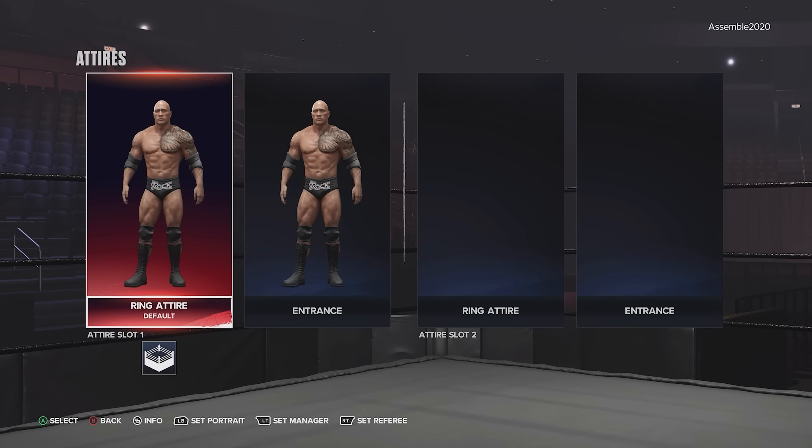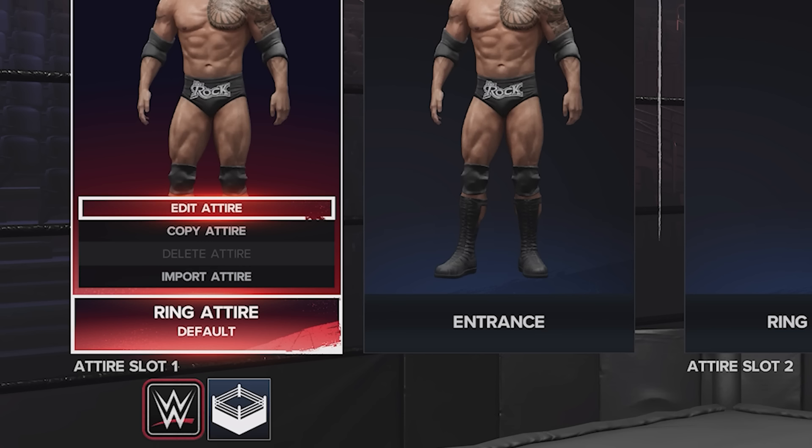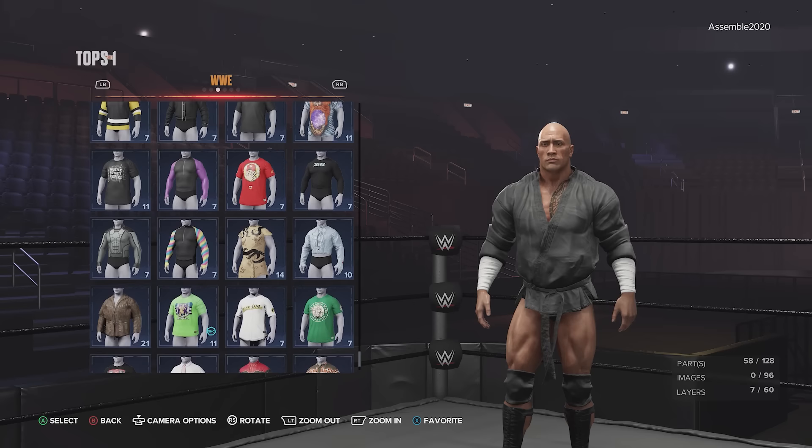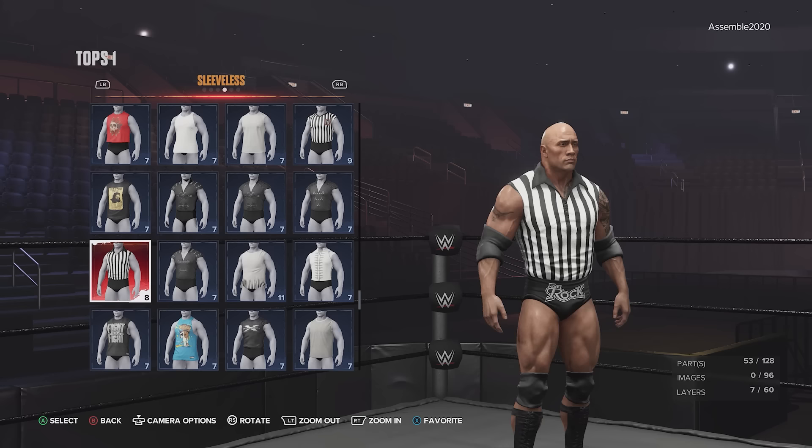When you hit the trigger for Set the Referee Attire, you see the WWE logo pop up and next to it it looks like a ring — the in-ring attire icon — indicating the Special Guest Referee attire you're working on. If you simply go into Edit, you can do whatever you want. You don't have to use pinstripes for the ref; it's going to default as a Special Guest Referee attire and within the creation suite there are a lot of options.